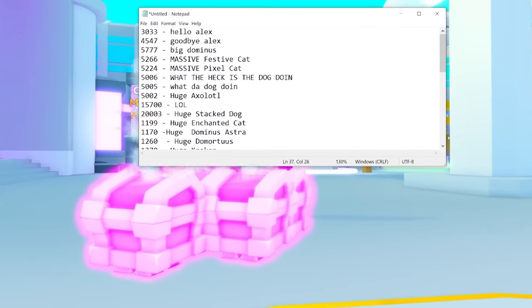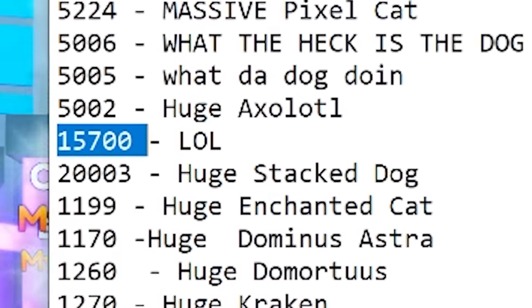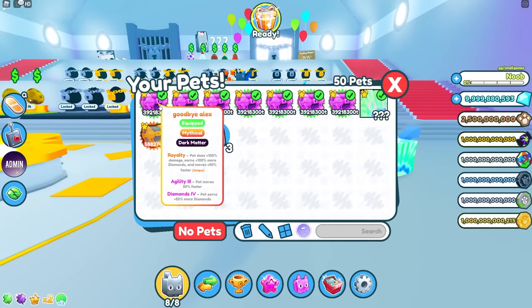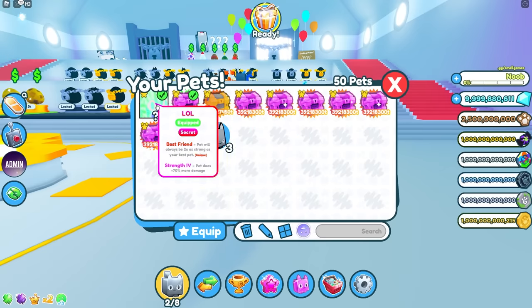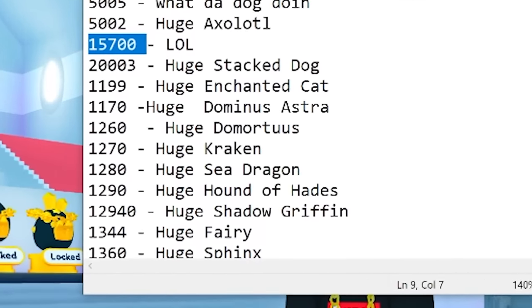Now I want to see what stat this pet would be as a ghost — and that stat is just insane. Then there's this other pet just named 'lol.' I'll add that as a normal to see what it looks like — it's a really cool looking huge toy cat. The rarity of the pet is Secret, which is so cool.